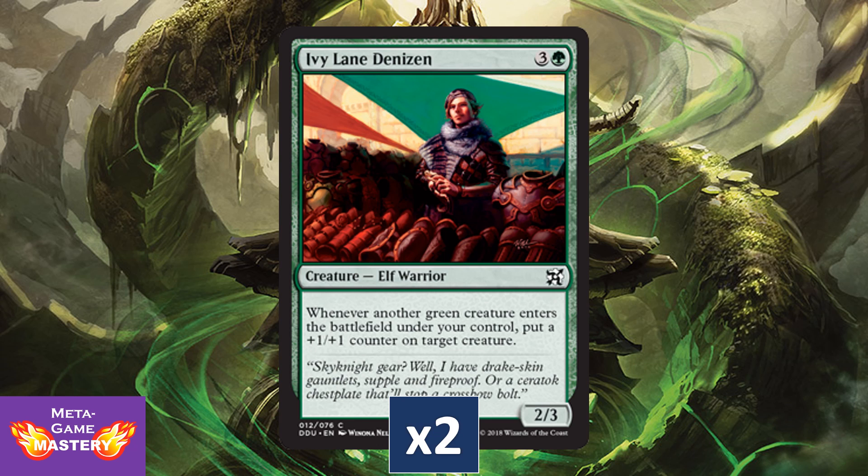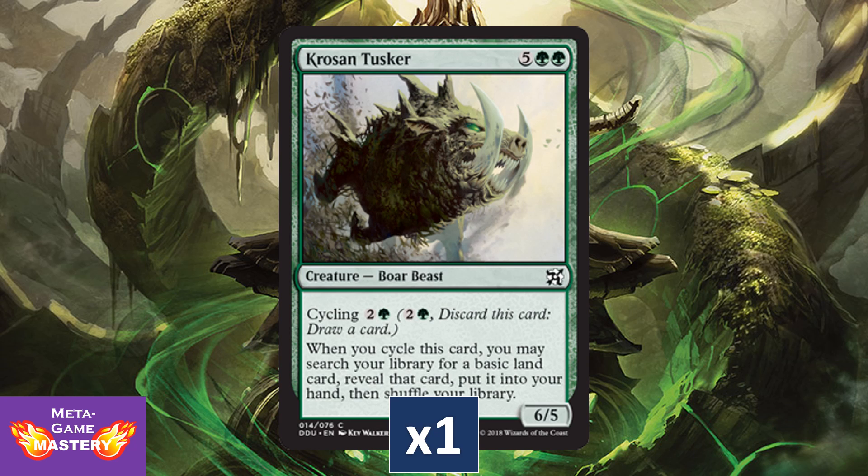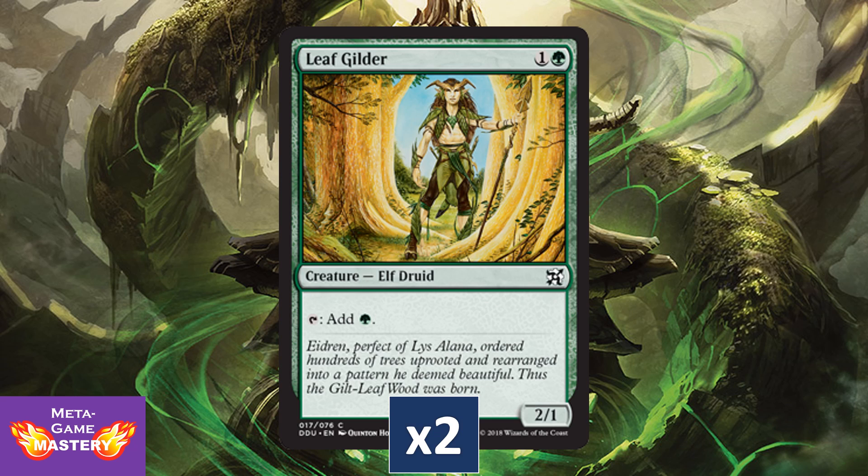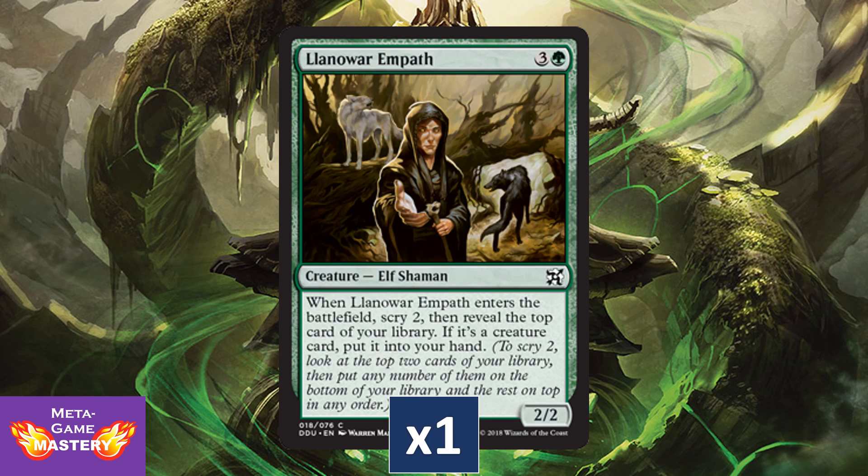Ivy Lane Denizen is a two-of. Craw Wurm gets a reprint, also in Masters 25, and a great cube card. Kajor Seed Sculptor gets a reprint — it's kind of just draft chaff, but that's fine. Leaf Gilder gets a reprint, because apparently giving us a copy of Llanowar Elves — which will be in Dominaria — was just a little too much. Lanowar Empath, on the other hand, gets a reprint here. It's pretty weak, but it's potential card advantage for your green deck.